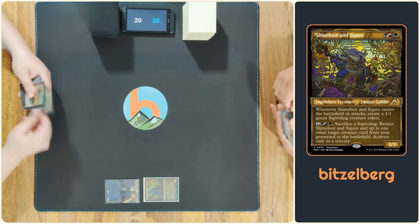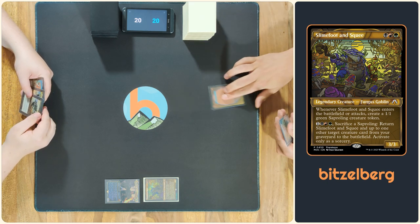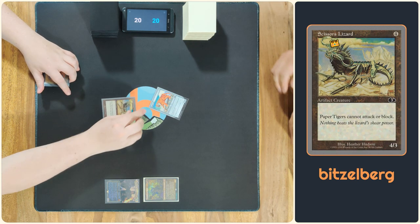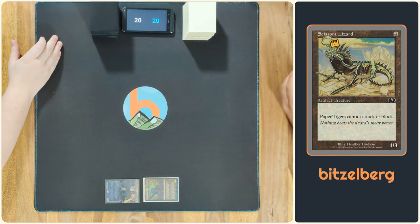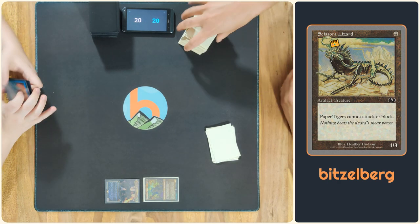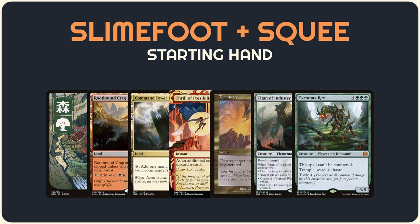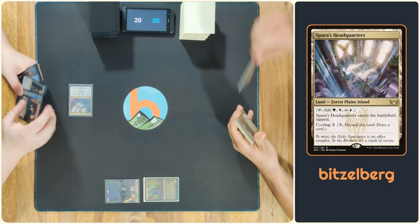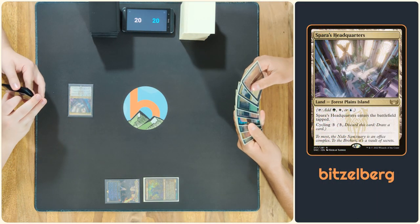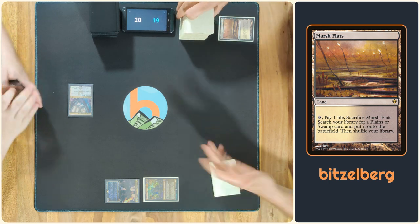As usual we play Paper, Scissors, Rock. Samuel will start. We resolve mulligans and we're back. I'm keeping seven and me too. I will start the game with a Sparrow's Headquarters and pass the turn. I will start the game with a fetch for my Trop and pass.